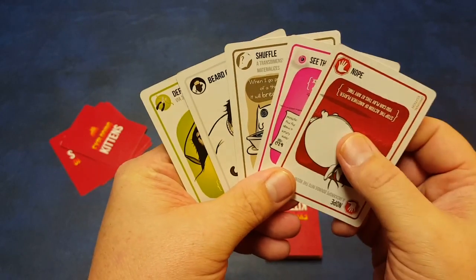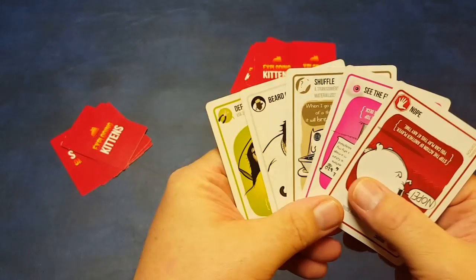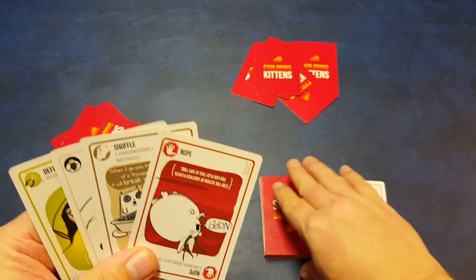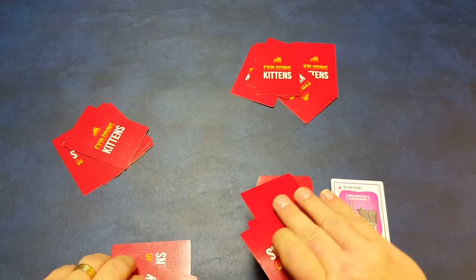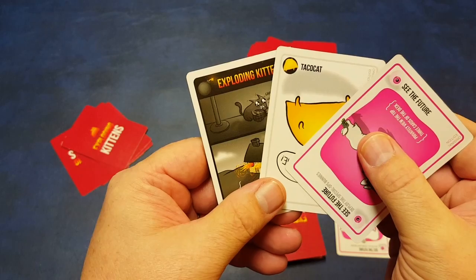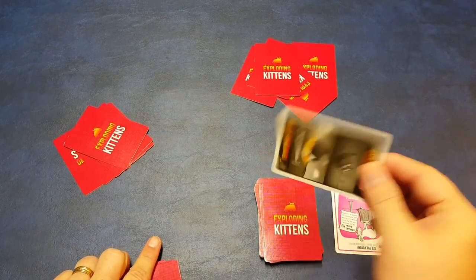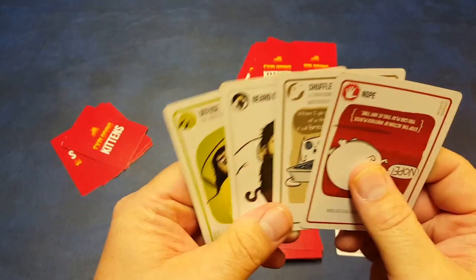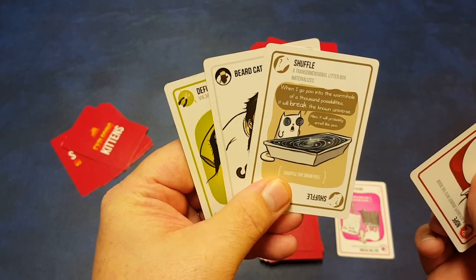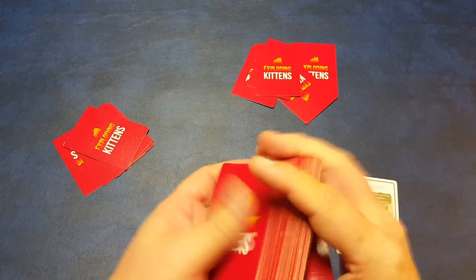So let's say we're playing. Here are the cards we have: a Nope, See the Future, a Shuffle, the Diffuse we started with, and a Beard Cat — just a regular normal card. On my turn I can play one or more of these cards, and then when I'm done I have to draw a card. I think I want to See the Future, so I play that and look at the top three cards. The very top card is an Exploding Kitten! That means when I'm done playing cards I have to draw that card. Luckily I have my Diffuse, but I don't want to use it this early in the game. I also have Shuffle, so I'll play my Shuffle card and shuffle those cards up.